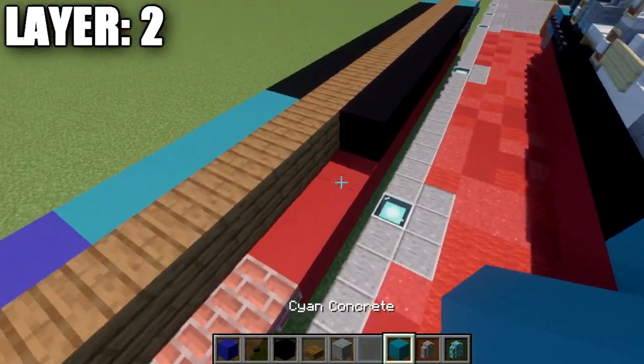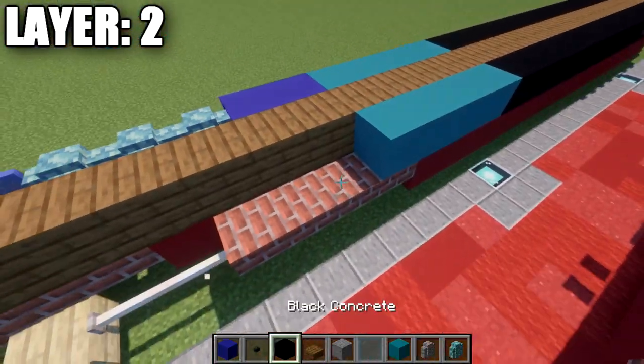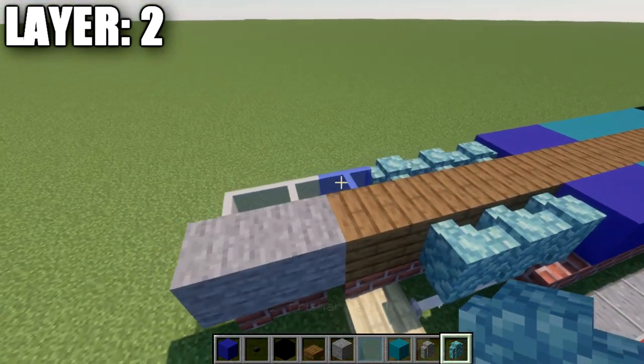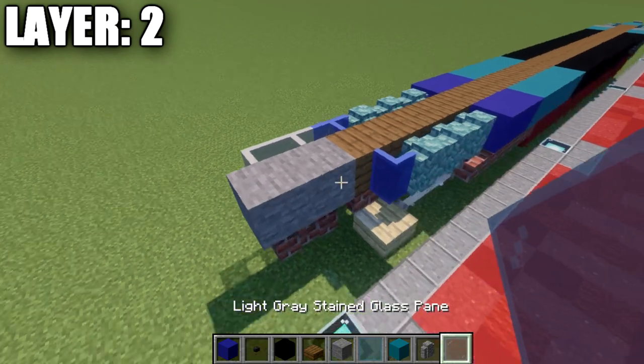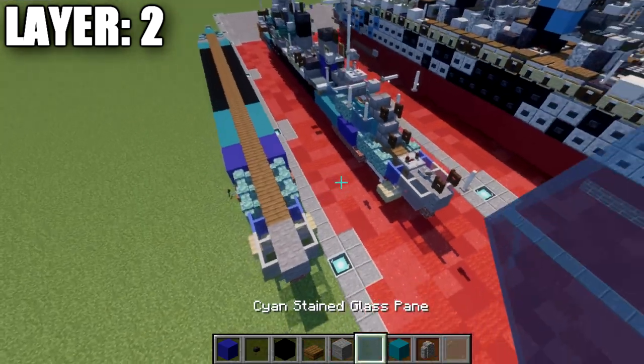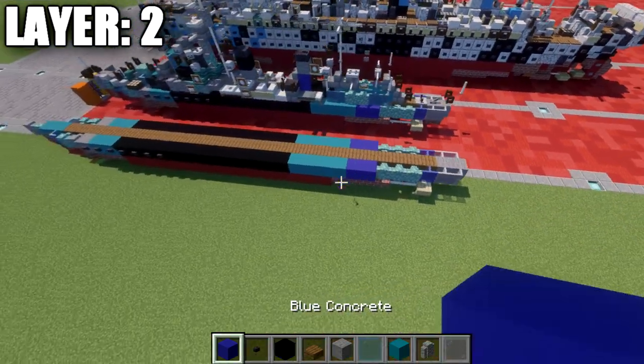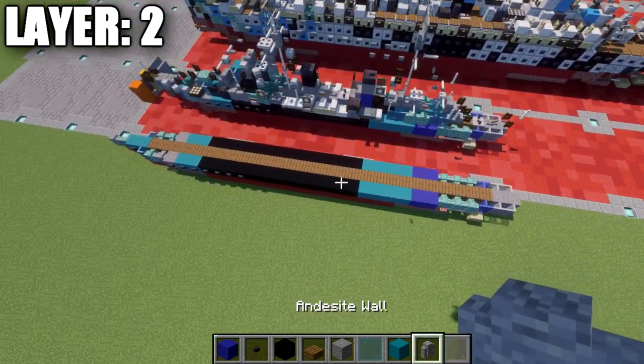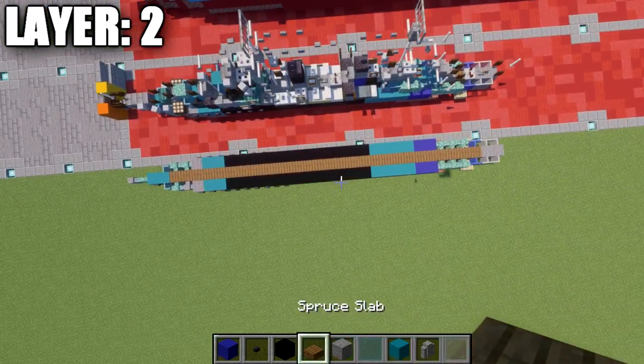Going to the back, we're going to place down a row of four cyan concrete, two blue concrete, and then three prismarine walls, a blue stained glass pane, and then two gray stained glass panes on the very rear. With that all done, that is going to wrap up layer two. You're going to take the same thing we did on the right side over to the left side, and that's what it should look like from the top down view.